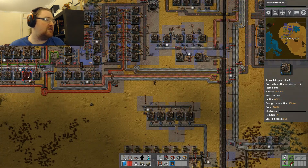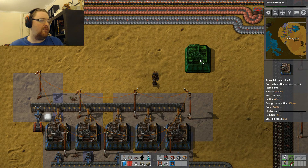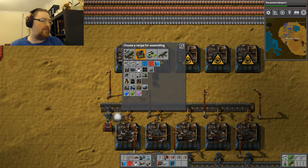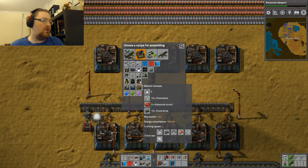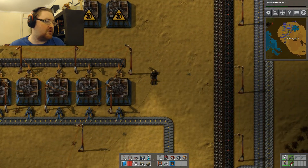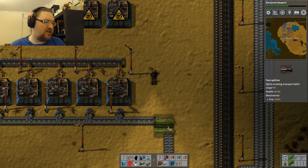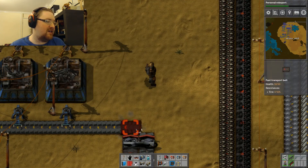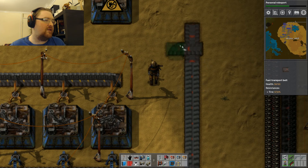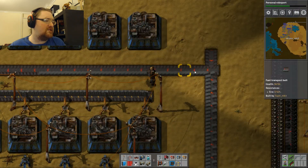I'll need to peel off a line from the advanced circuit production, but my resource shortage means the research sector doesn't actually need all that it can make anyway, so that should be okay. It'll have to be here - yeah, this'll do it. Supply of stone brick is secured from down here. Next supply line is for the steel. Can I stretch far enough? No, it needs to come up in the middle. Now hit R on those to reverse them.